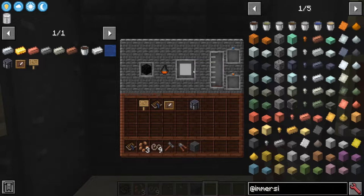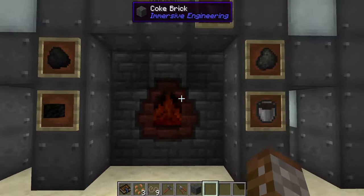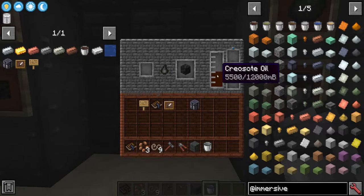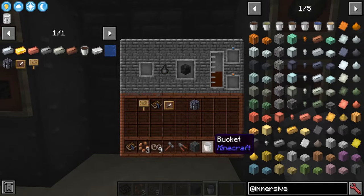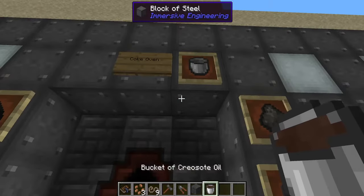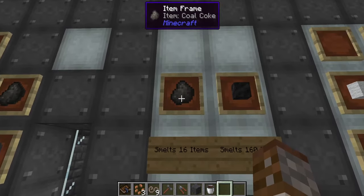Once the flame bar fills up completely it's going to give us our block and fill up with 5,000 millibuckets of creosote oil. To get the creosote oil out you can use a regular bucket or pipe it out. Remember, a bucket holds 1,000 millibuckets. We now have 5,000 creosote oil — put the bucket in the blue slot and it comes out in the orange slot, giving us 1,000 millibuckets of creosote oil.